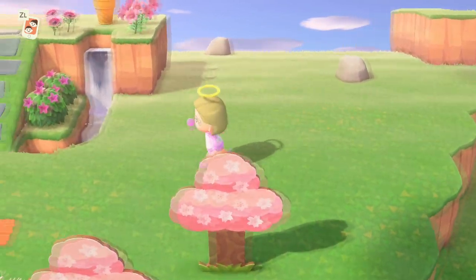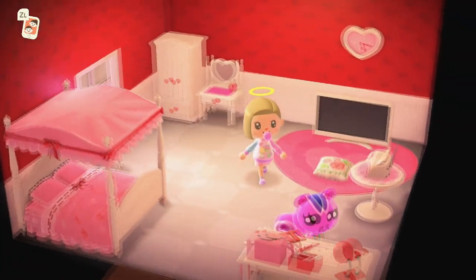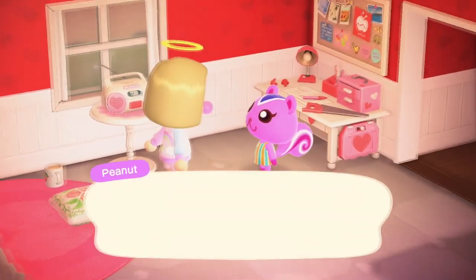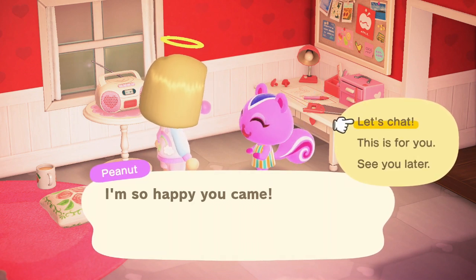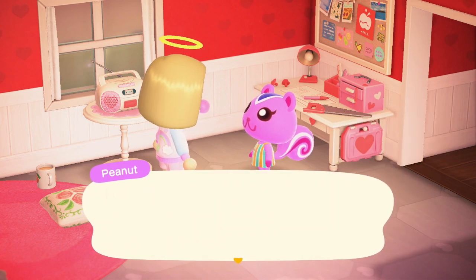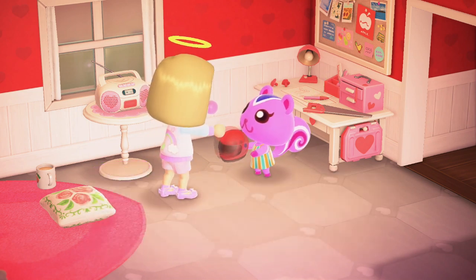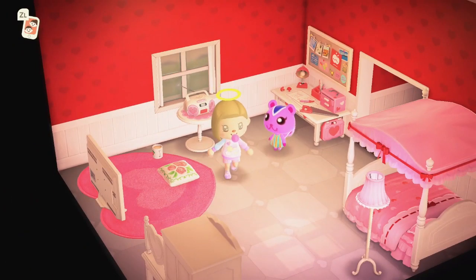My island is a little empty over here just because this is kind of like my filming area and I haven't finished my island yet. Also at the end real quick — I did get Peanut! Peanut is the most recent villager to move into Kokiri. She likes my sweater. She's my fashioning godmother — so cute and sweet.